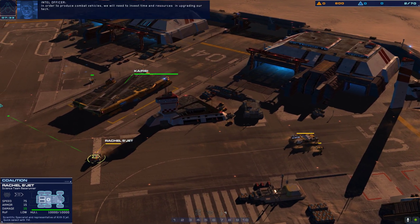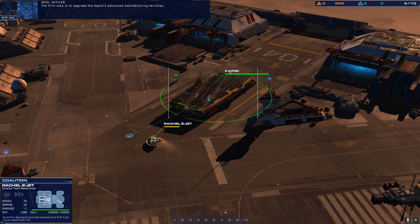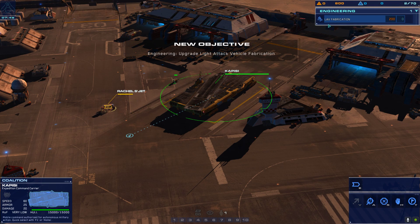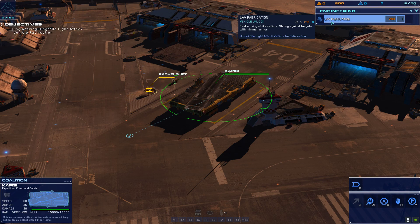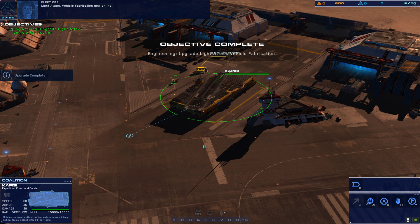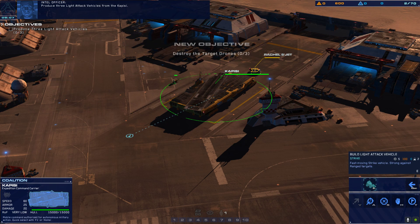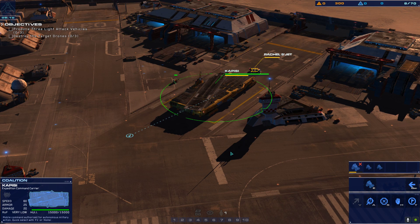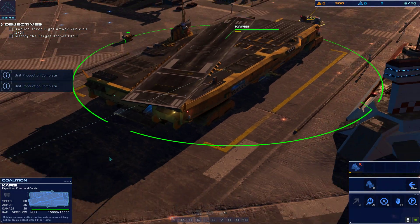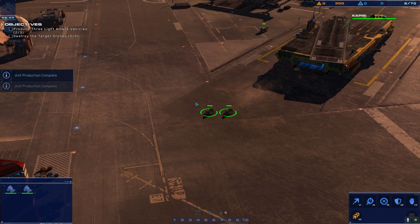Standby for combat test. In order to produce combat vehicles we'll need to invest time and resources upgrading our tech. The first step is to upgrade the Kapisi's advanced manufacturing facilities; once done we'll be able to build light attack vehicles. We have to build the LAV fabrication. This is also a type of tutorial. Produce three light attack vehicles from the Kapisi. Production is in process.